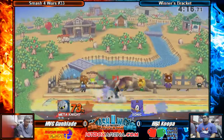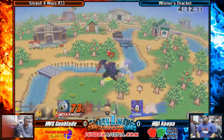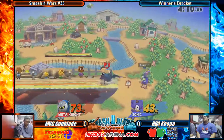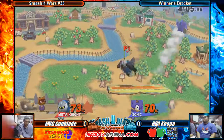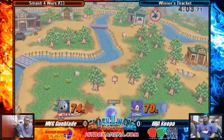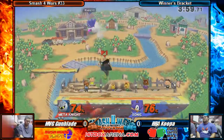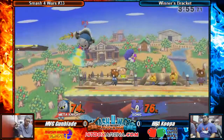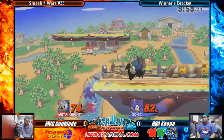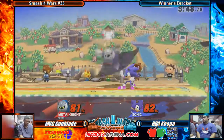Gets the dash attack, getting some damage on. Gets the back air read. Spikes him into the ground. At low percentage you can actually do a down throw into reverse aerial rush back air, drag him down to the ground, and then down tilt into jab lock. Then you can neutral air them and get like 50 damage off of just one throw — it's really great. It's actually not that hard to do either.